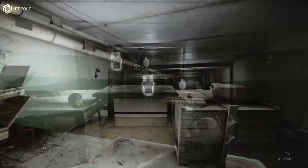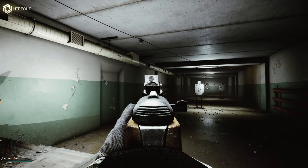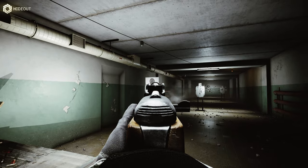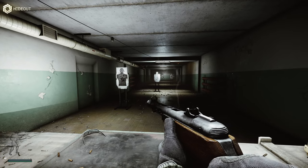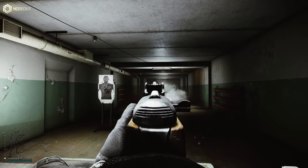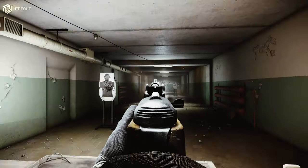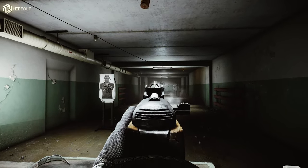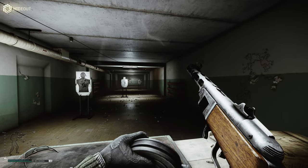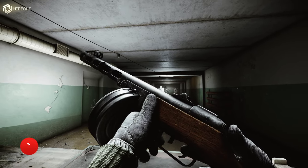The next weapon added into the game was the PPSH-41. This is a Soviet-era submachine gun originally produced in 1941 and in use in the USSR up until the 1960s. Over six million of these were produced in the end, used in various wars all around the world. They're still in use today in certain areas — if there's a conflict going on and this is the only gun you can get hold of, it will get used. They have been used in very recent skirmishes.